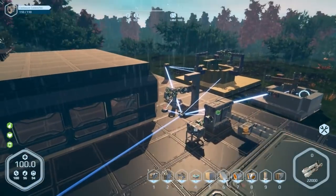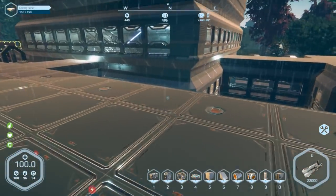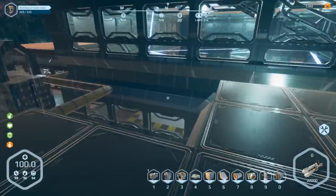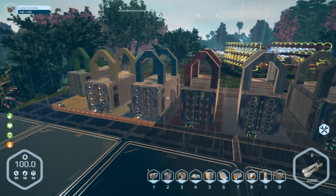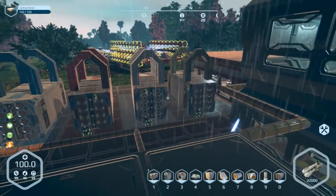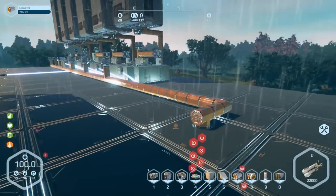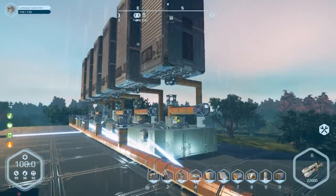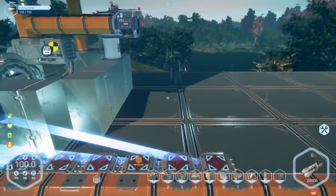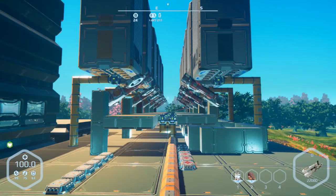I'm actually going to switch all these over to this design and then carry on getting this side hooked up. This side is going to be set up a little differently - they're gonna have their own miners with access to these containers, and only these printers will have access to these containers. They'll have their own miners set on specific items: one for iron, one for silicon, one for carbon. That way if I ever need frames or plates everything's here and I can easily access it.